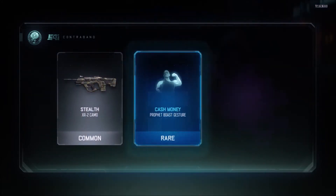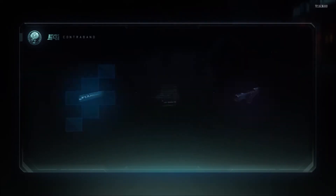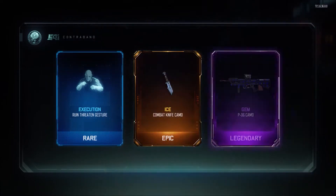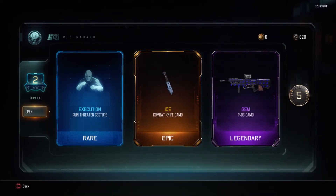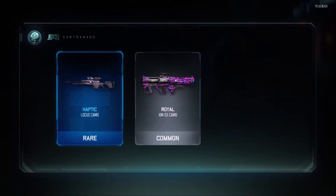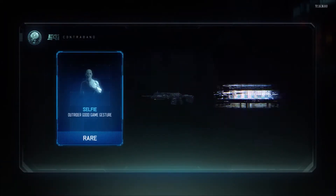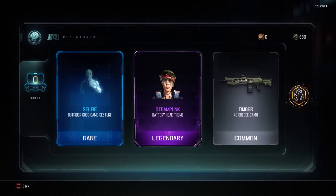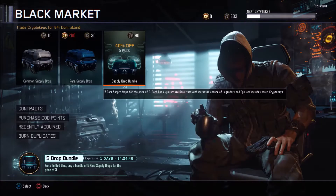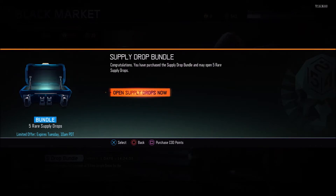I haven't heard too many good things about the Rift E9. We see an Epic at the back — there's going to be Storm on the Vesper, so no weapon there. Let's just keep on going here. See a couple Epics — we're not going to get any weapons. Just a couple camos there. Haptic on the Locust, probably one of the best camos in the game. I'm going to try to go through these kind of fast, just so we can see what good things there are, if we do get any.